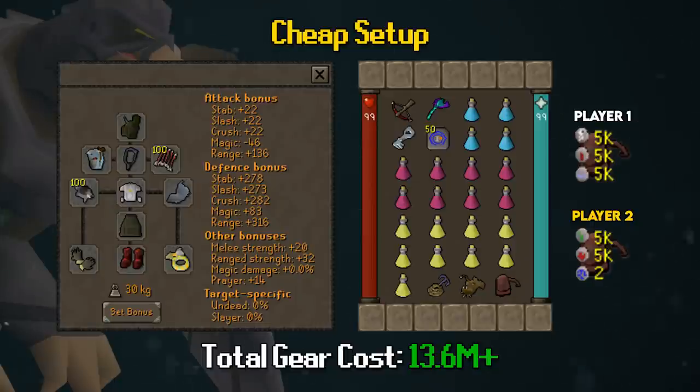For this cheap setup: Vanguard helm, Ava's Assembler (or accumulator if you don't have it), Amulet of Fury. In the ammo slot we have Dragon Diamond Bolts (Enchanted) — I'll explain why in a moment. Main weapon is black chinchompas. Chest piece is Armadyl Blessed Dhide top to keep minions off us at the Armadyl encampment. Crystal shield in the shield slot, though a Dragonfire Shield would be an upgrade. Varax plate skirt, Barrows gloves, and Blessed Zammy Dhide boots to keep Zamorak minions off us.